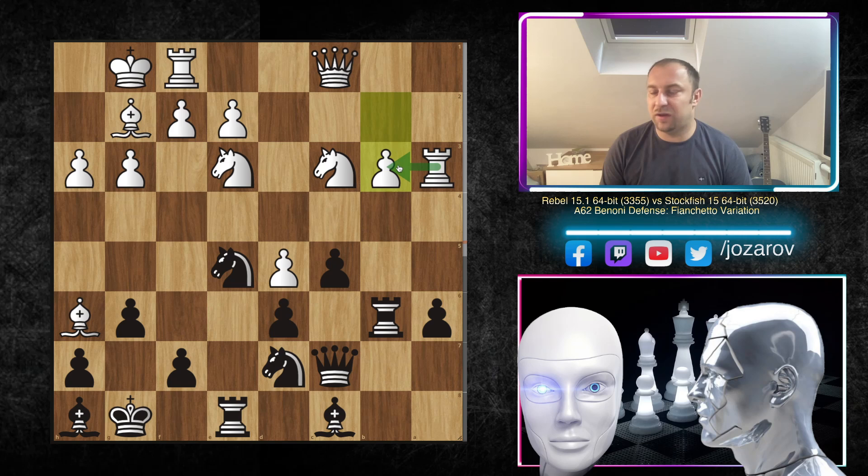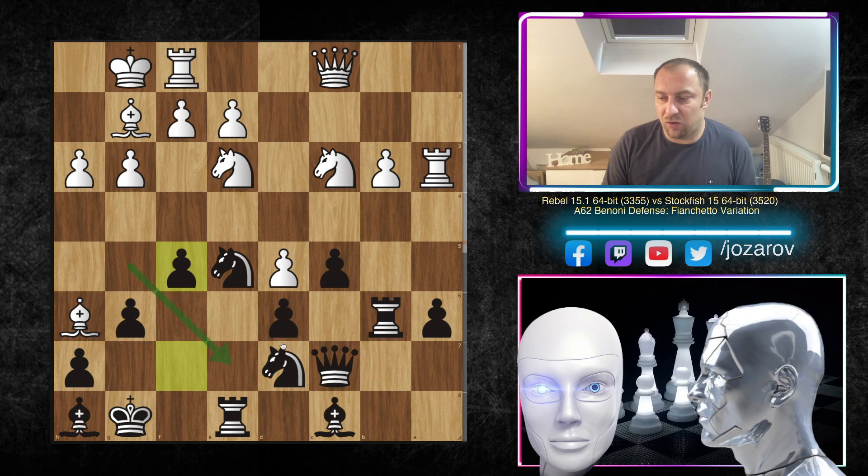Rebel is trying to include the queen on f4, reroute pieces, and create an attack against Black's king. Then f5! — a really brilliant move. This would only be risky if White's knight were on g5 making e6 vulnerable, but there's no good way for White to reroute pieces to cement a knight on e6 — the path is simply too long. So f5 makes great sense here.